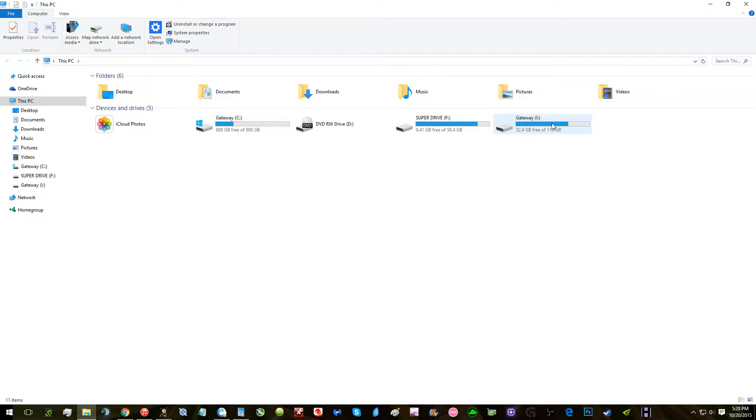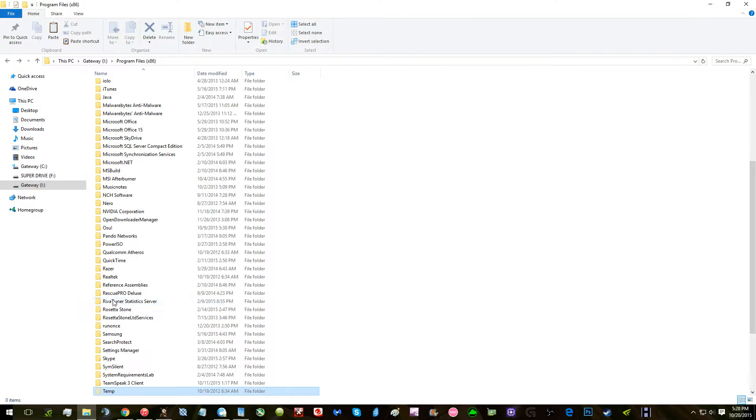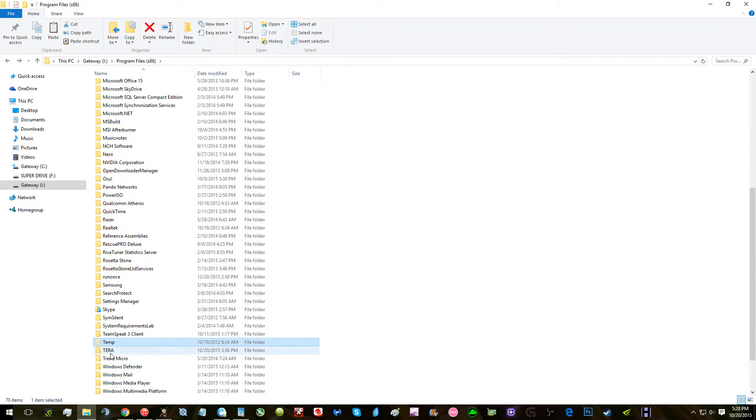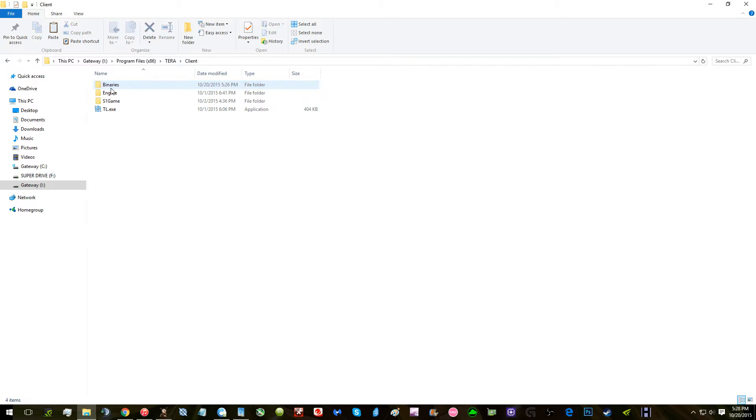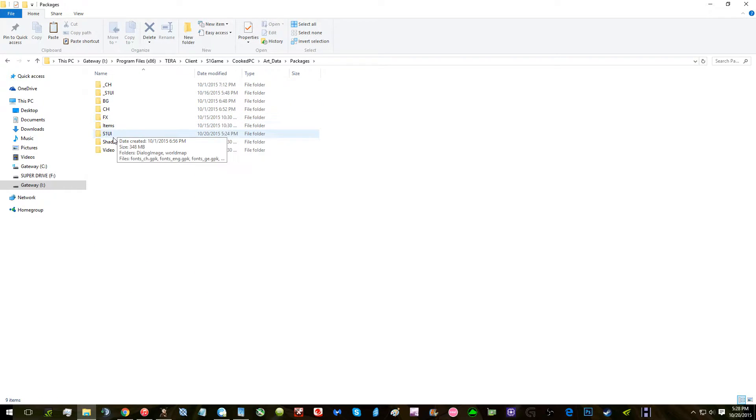First, open File Explorer with Windows+E, go to your Terrors installation, then navigate through: client, S1 game, cook PC, art data, packages, S1 UI.